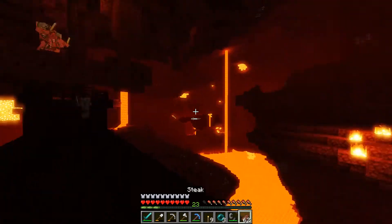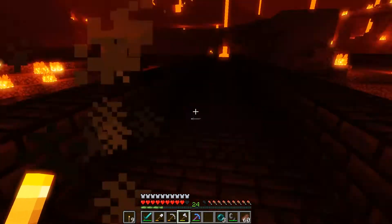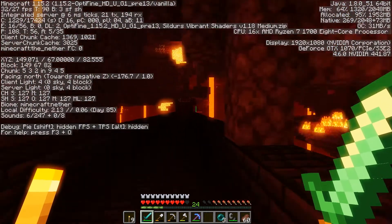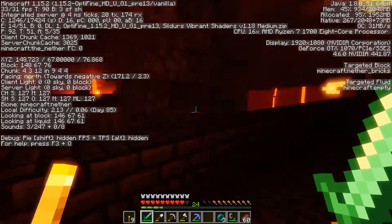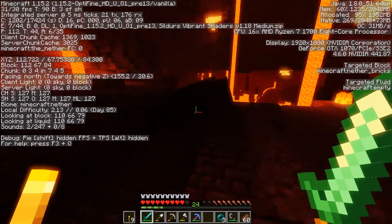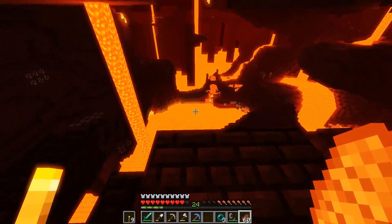Let's kill some blazes and then get that portal set up - that was an enderman, did you see that? Four blaze rods - okay, four is enough for now, let's get out of here. Let's try and find that village. The coordinates for the village - okay, so we gotta go that way. We gotta be at -17 on the Z axis and 135 on the X, so that's over here already. We gotta get ourselves over there somehow.